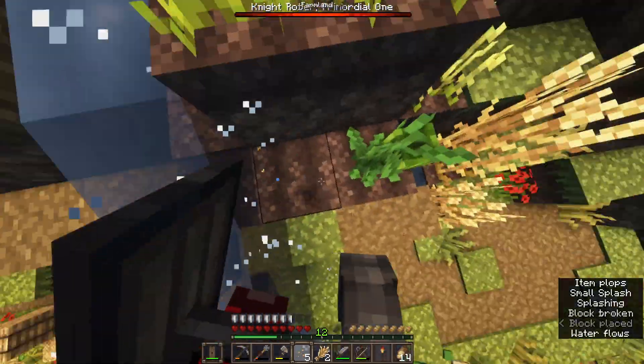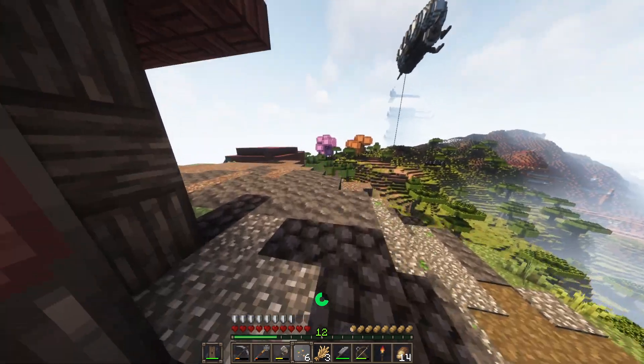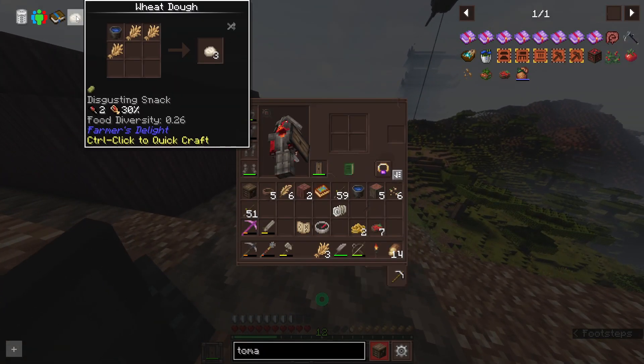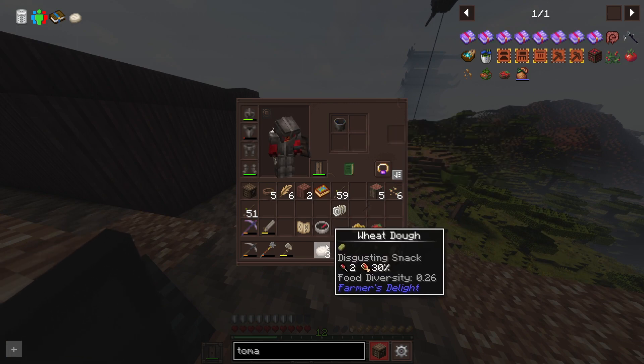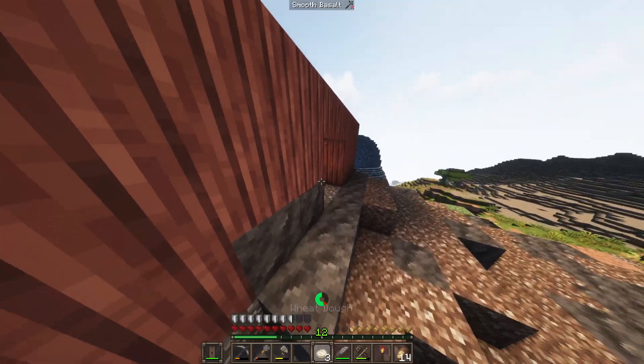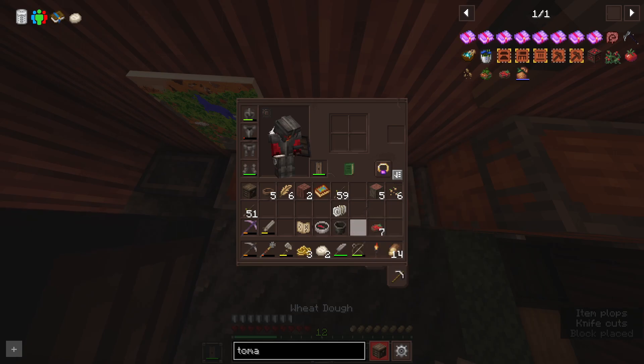We're grabbing some fertile wheat. I got three. And then you're going to want to quickly craft some wheat dough. What you do with the wheat dough — put it here, slice it up with a knife, and then you get raw pasta.